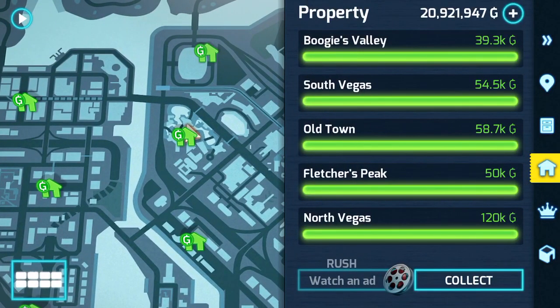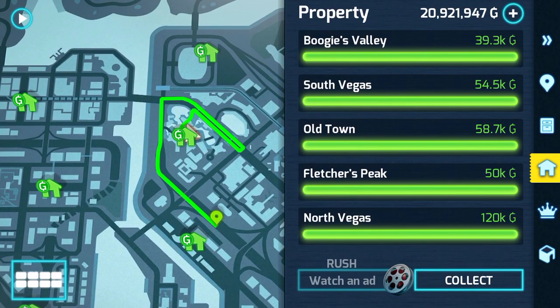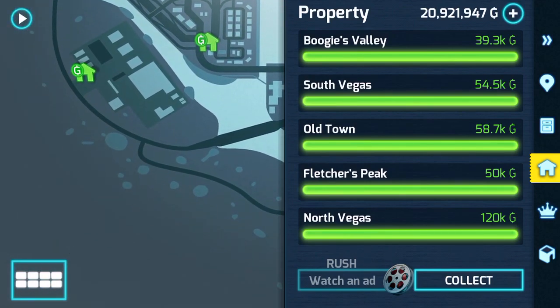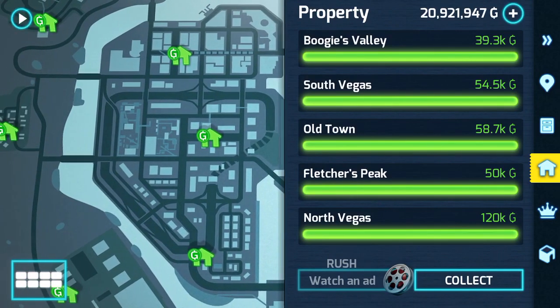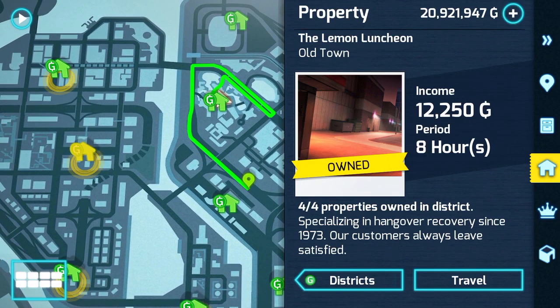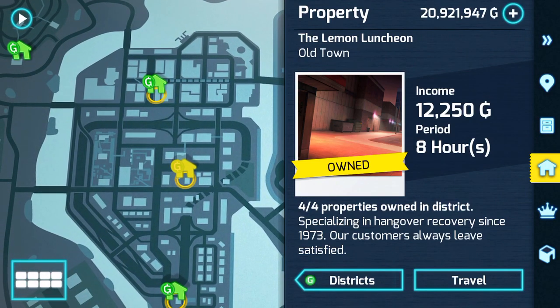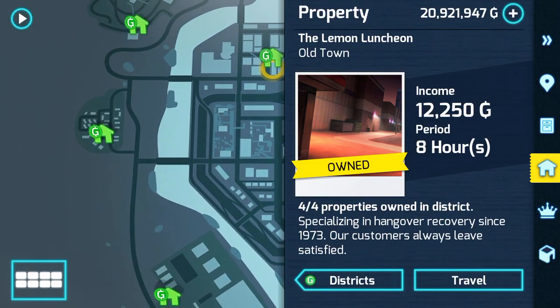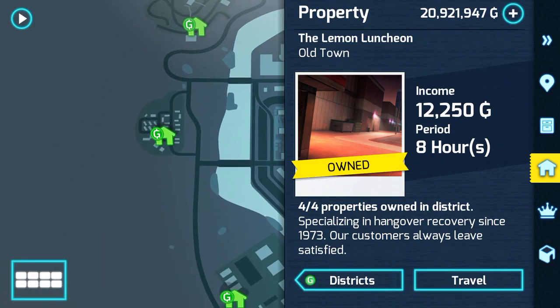First, go to the map and go right over here. Press this house icon to go to Properties, then press on one of these houses. I own these houses so you can travel to them and get money from them. It says income: twelve thousand two hundred fifty over eight hours, so in eight hours you can collect that amount of money.